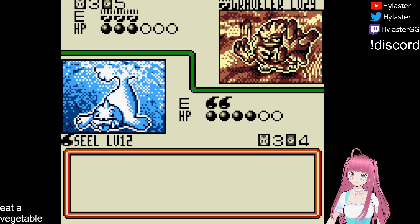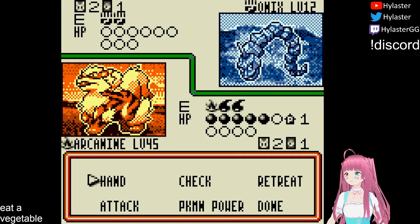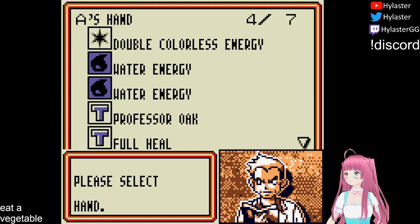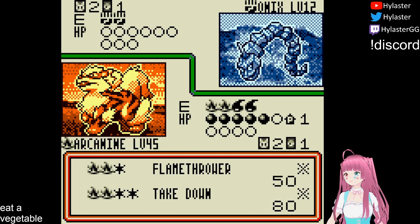Gene mounts a rock-solid defense using two copies of Graveler to bring us down to a last prize situation. To take the final KO against Onix, I drop a Plus Power before using Professor Oak to find the fire energy I need to use Arcanine's Takedown.